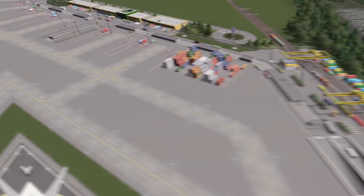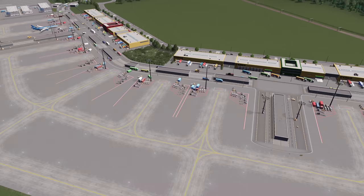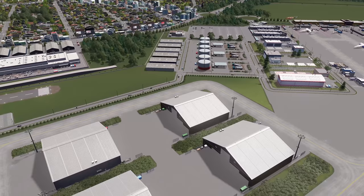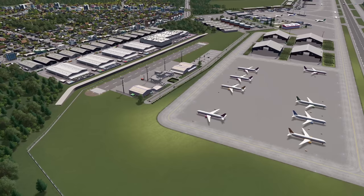Now let's take a look at the cargo area. I really wanted this to feel like it was bursting at the seams with activity, so I added a ton of cargo terminals. Maybe I should have gone a little less on this, but I wanted it to have a ton of activity. There's a rental car place in the back, some warehouses for storage of goods, fueling tanks, a bunch of helicopter depots, and then some hangars and storage.